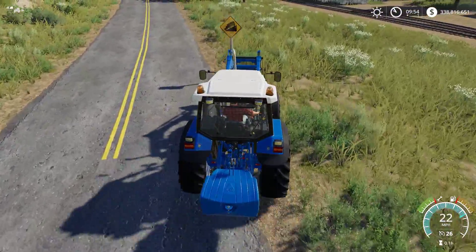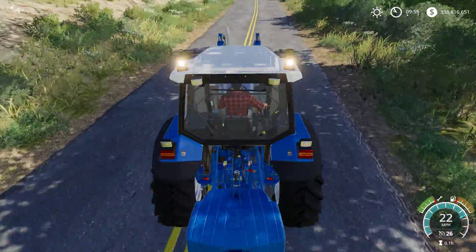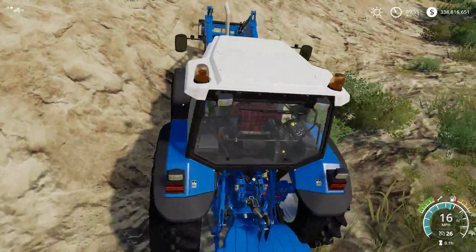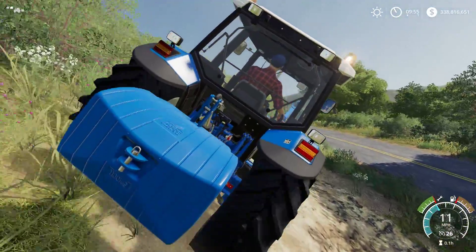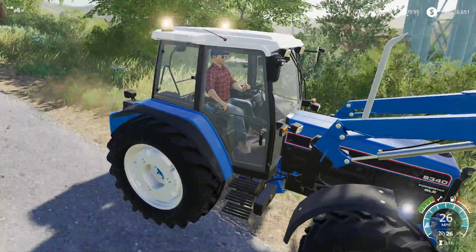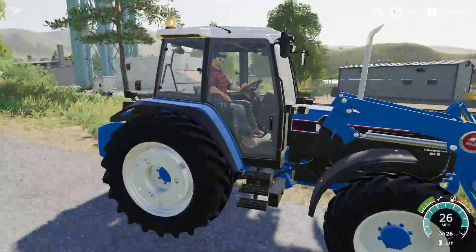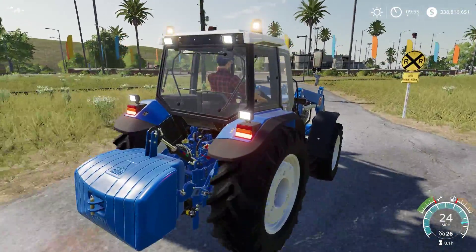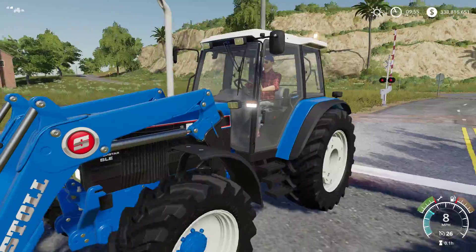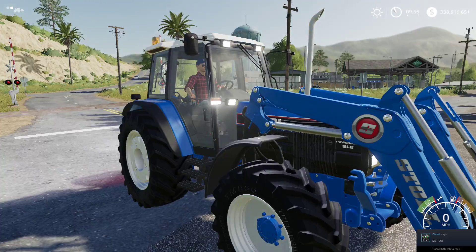Look at this guy — he's just all over the place in the cab. That's really cool how they made that; like everything works. It's a bit disappointing that he doesn't operate the loader, but that's okay. The lights all work and they look really nice. Lots of lights on the front of the tractor here.